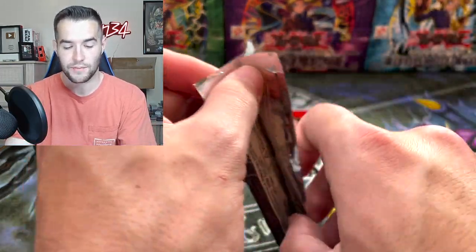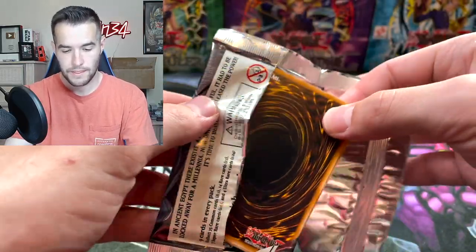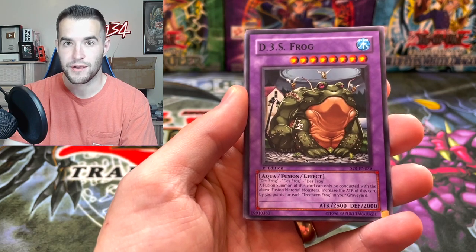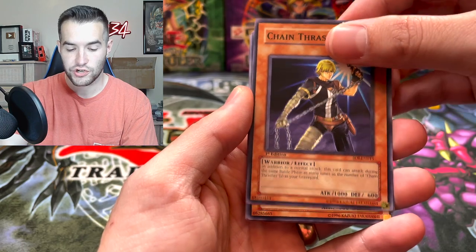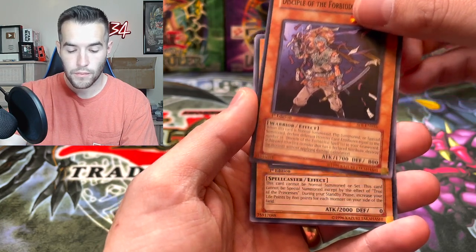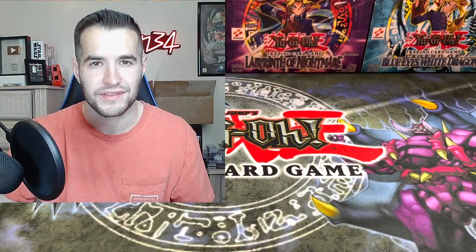First Edition Shadow of Infinity — Sacred Beast cards! That would be crazy even though we have the promos — even the Ultra Rares would be crazy. We got the Death Frog, Chain Thrasher, Elemental Hero Neo Bubble Man — we got the Bubble Man, but not the regular one. Disciple of the Forbidden Spell, Princess Pickaroo, and Eater Eating Ant. Starting off one for five on the first tin. Pretty normal for tins — not great ratios, but we have five more tins.